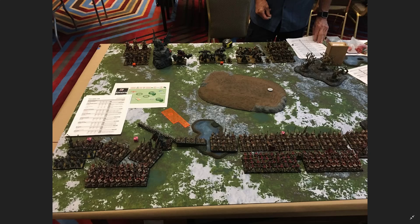Here we see the end of deployment. Let's go over the Ratkin deployment first. From left to right: three regiments of scurriers with thrown weapons in front along with the assassin. Then two regiments of slaves, behind them the first horde of shock troops, then the demon spawn. To the right of him is the Vermintide regiment, and to the right of them are the remaining six regiments of slaves, followed by the horde of blight, and to the right of that, the warlock and the second shock troops.